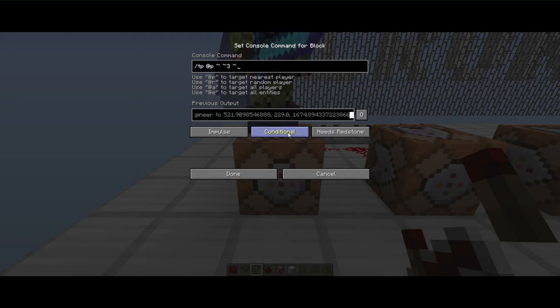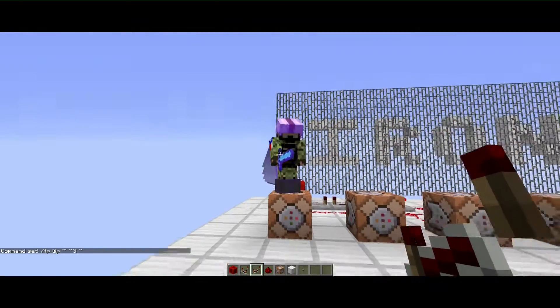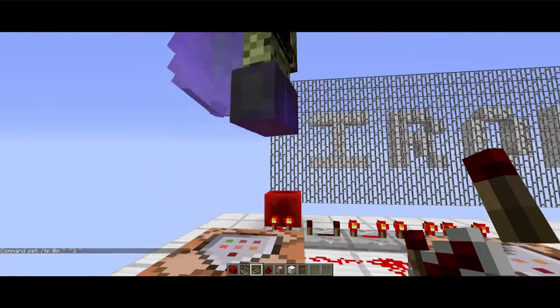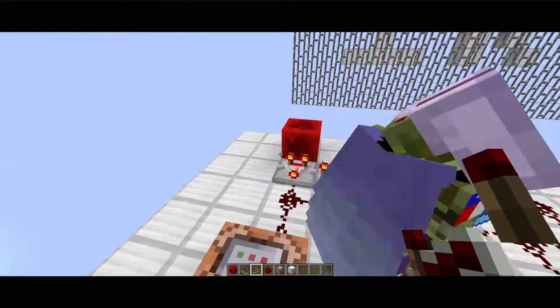Right now I have this set to conditional so it won't work until it gets a new pulse. Once it gets a pulse, Zach starts jumping — that's because he's the closest player. It teleports him up there.